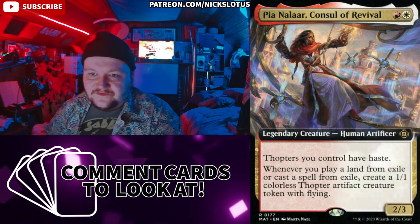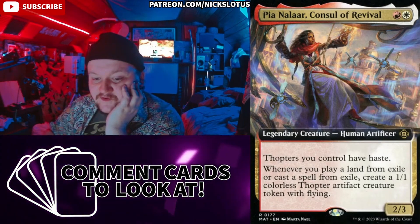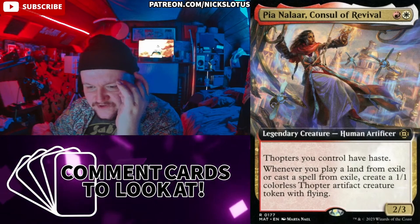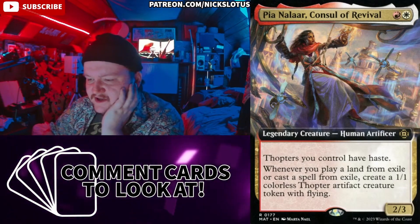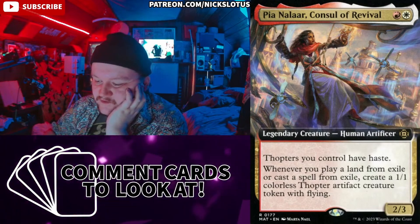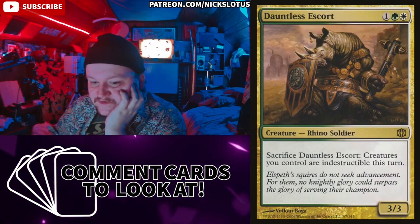Pia Nalaar, Console of Revival — red and a white for a 2/3. Thopters you control have haste. Whenever you play a land from exile or cast a spell from exile, create a 1/1 Thopter artifact creature token with flying. She's not bad — she's kind of just like Prosper but she gives you Thopters instead.